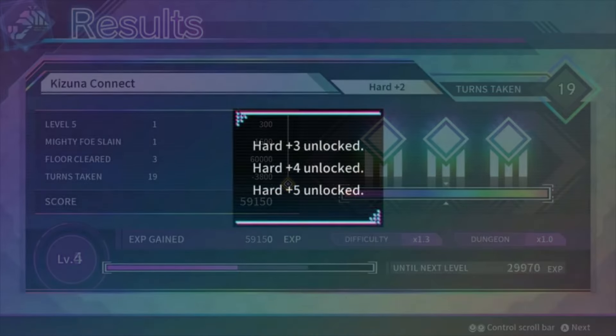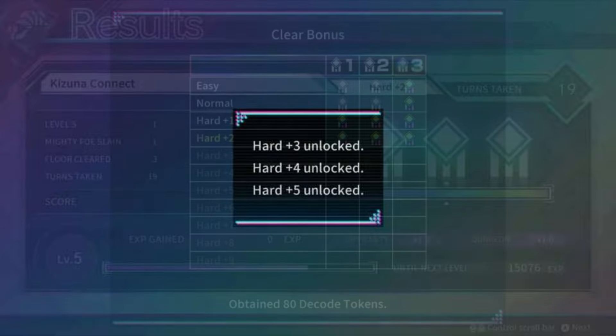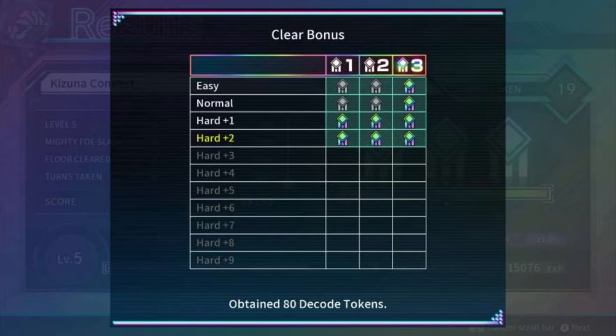When you clear a dungeon, you will unlock new difficulty levels depending on how high your score was — get a high enough score and you can unlock up to three new difficulty levels at once. Higher difficulties not only increase enemy stats but also add new rules to the gameplay. Decode tokens are used to power up Neon. You can spend them to improve the odds on every dungeon, improve your drop rates, cheat codes, HP, and more stats. Decode tokens are given as clear bonuses for taking on the different difficulties, so you are incentivized to tackle harder difficulties to get more power-ups.